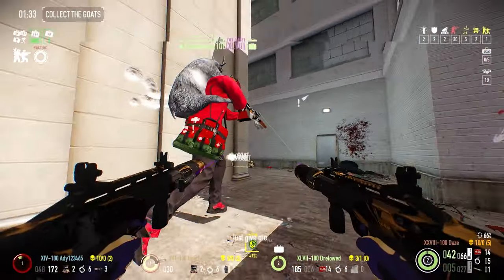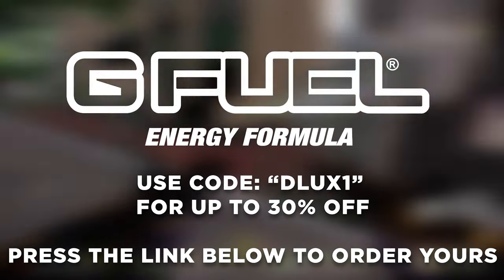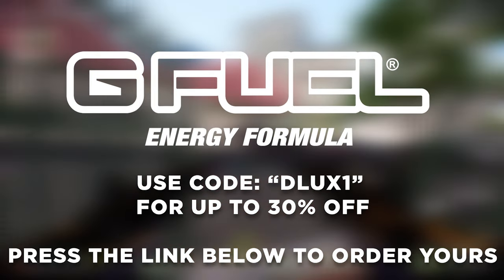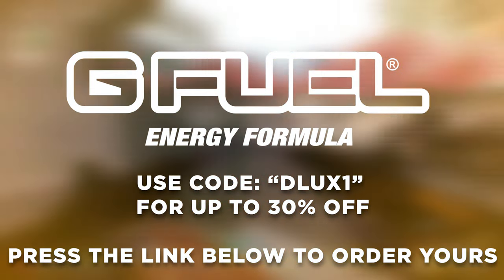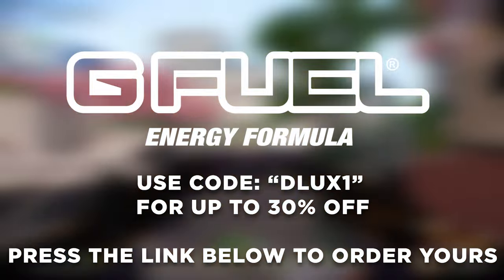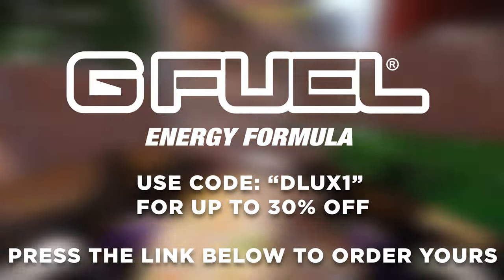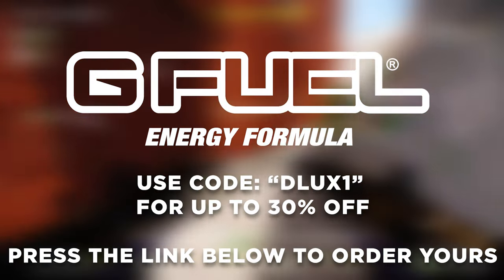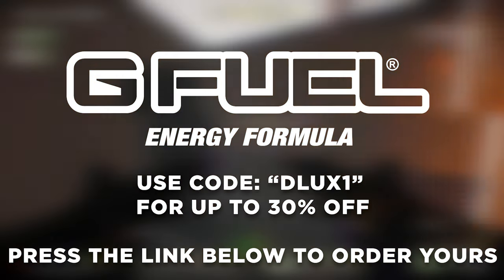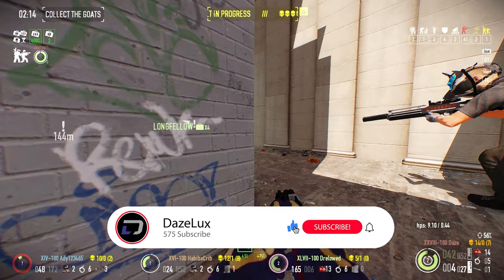You can use my code 'deluxe1' for up to 30% off on select GFuel products. At the time this video goes up, the buy-one-get-one sale is about to come to a close — one of the best times to grab some GFuel. Press the link down below if you're looking for a healthy energy drink alternative that tastes absolutely amazing. My personal favorite is the Elden Ring flavor called Crimson Tears — it's like a crisp pear flavor and it tastes really, really good.